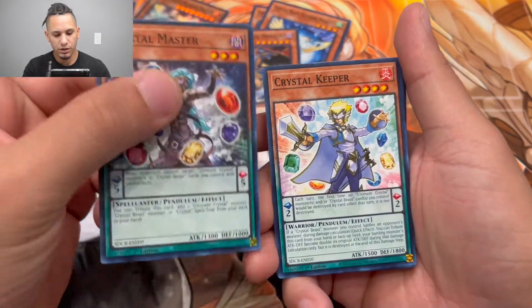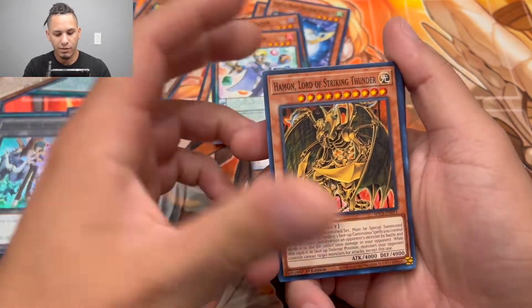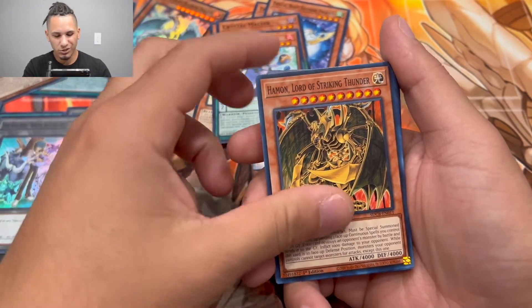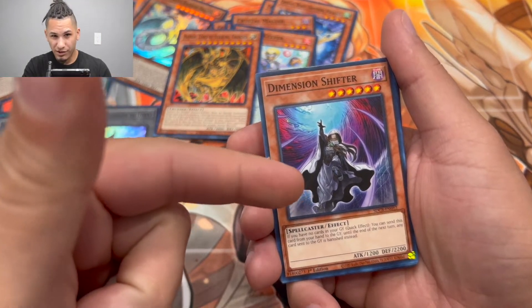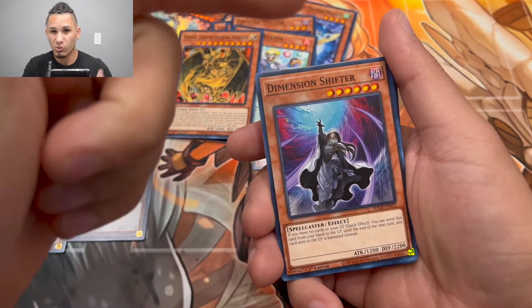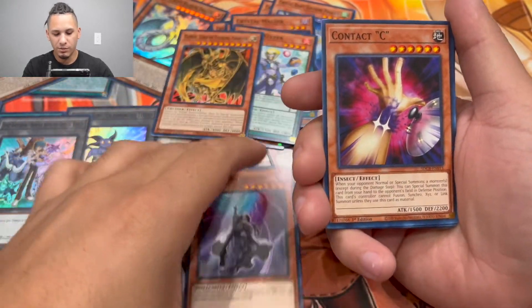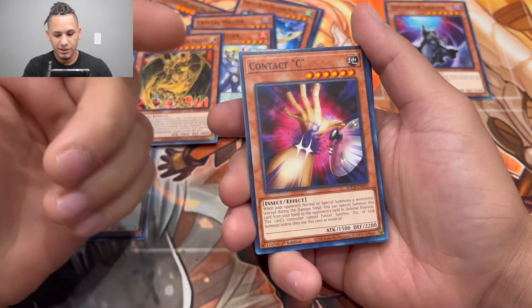We also got the Rainbow Dark Dragon and a Rainbow Dragon Pendulum — nothing too big there. We got Hamon, Lord of Striking Thunder — I would definitely not use this one in the deck. Then one of the really good reprints right here: Dimension Shifter. This is one of the reasons why you must get this deck — it's amazing. Set that aside. We also got Contact, which is a decent reprint as well.